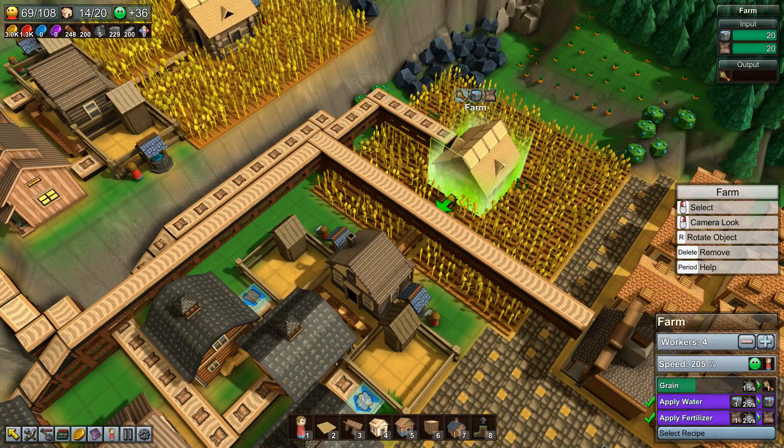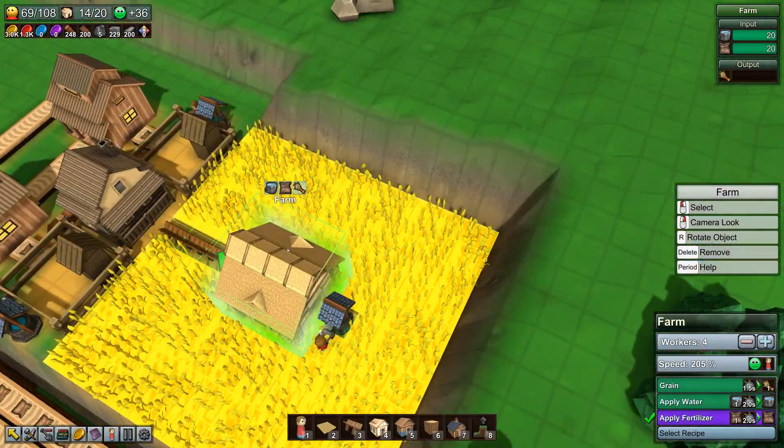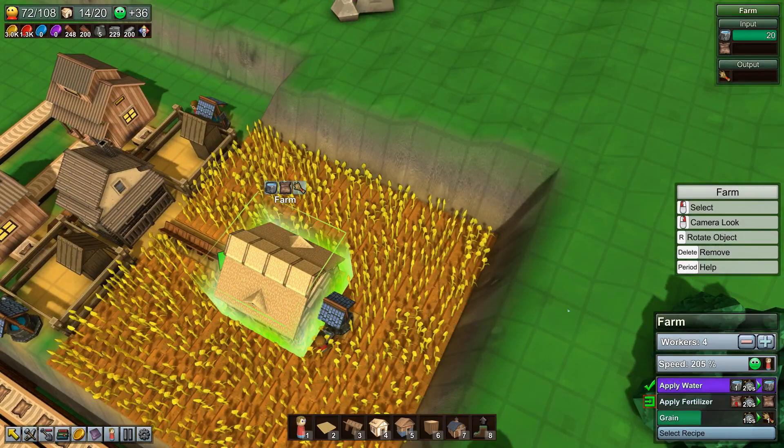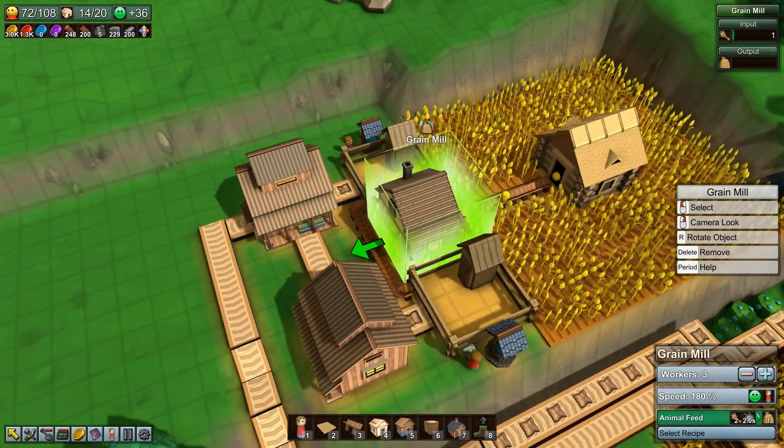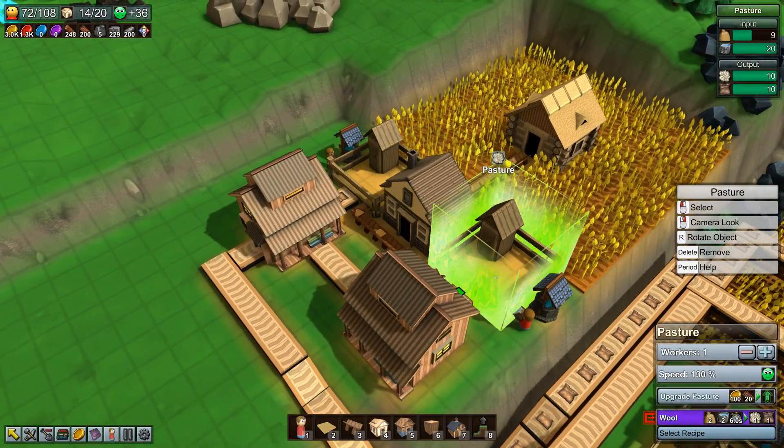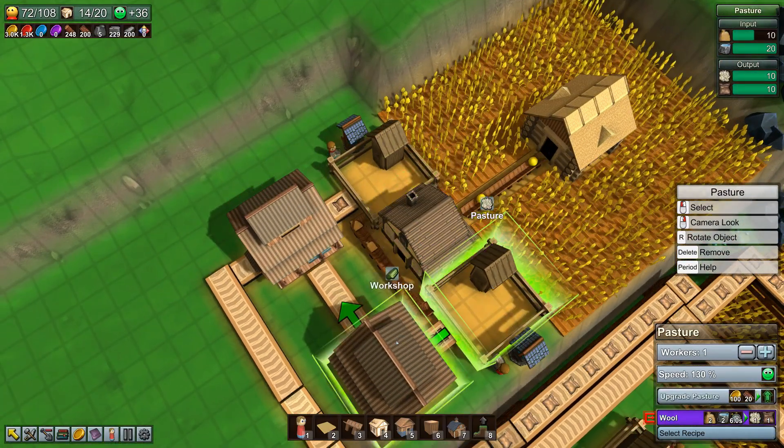Okay, how many did we use here? Three people. How many on the farm? Four people plus water. So let's increase this to four people, so the grain goes much faster. This is doing fine, this is full.